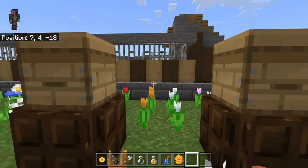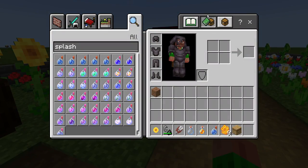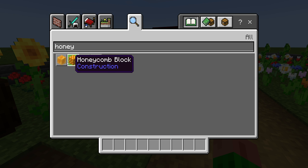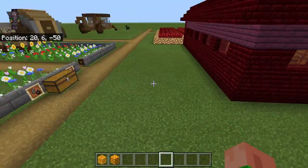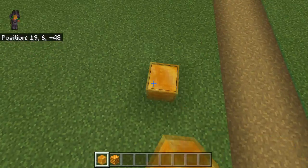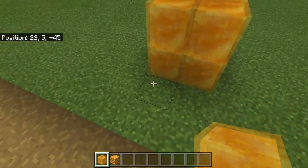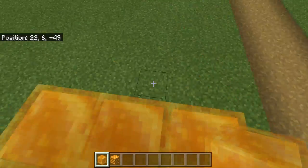That's three honeycomb per beehive, and after that you can use it to make honey blocks or honeycomb blocks. Honey blocks in redstone circuitry can be used like slime blocks, except the texture is different. This is what honey blocks look like — if you step on them, it slows you to a snail's pace.